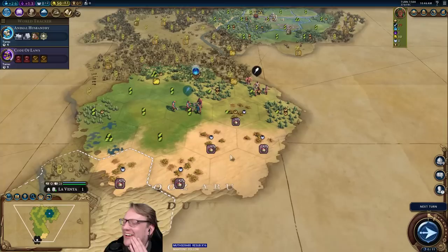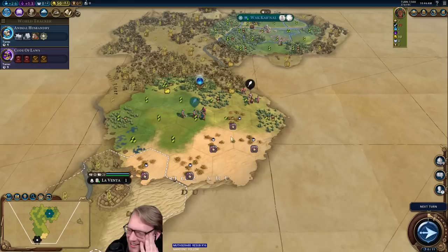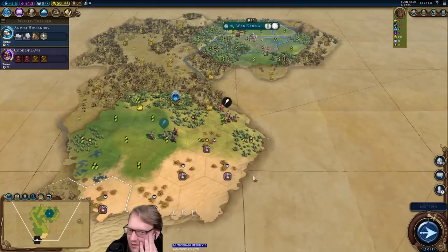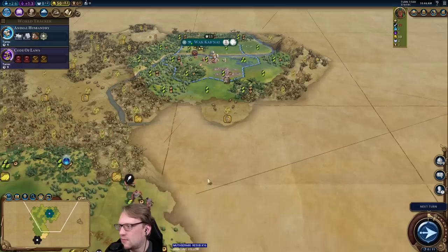It is a city-state — wow, more plantations. La Venta is smoking that incense like it is their job. That's a plus six observatory, potentially plus seven. Obviously not the strongest of plantation-based luxuries, but still nice to see if you're Maya. Here's another potential observatory.